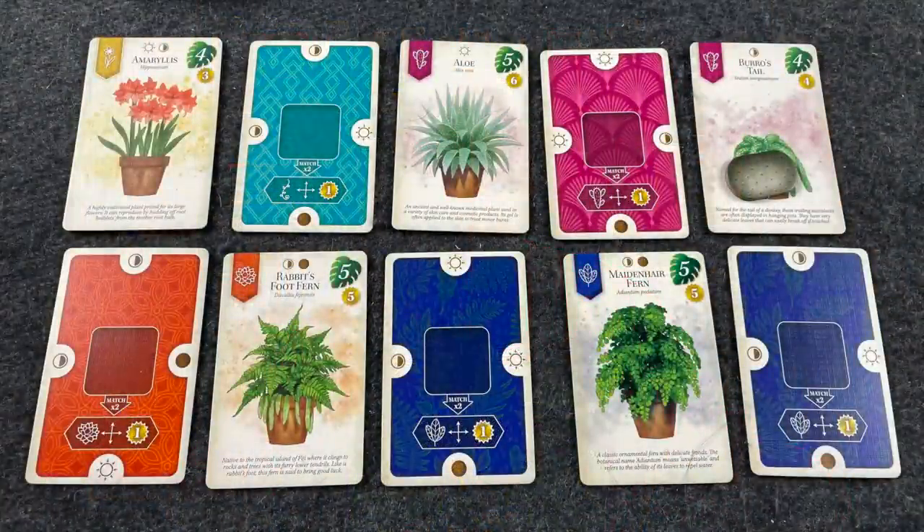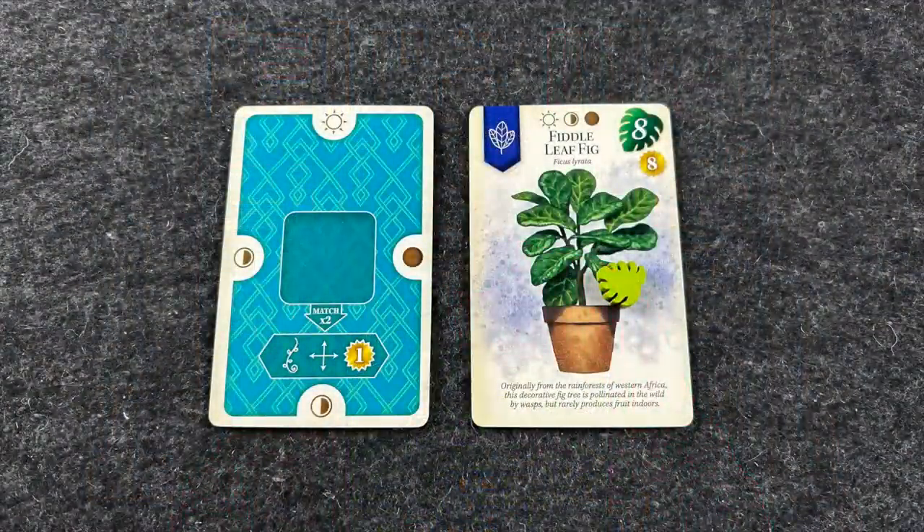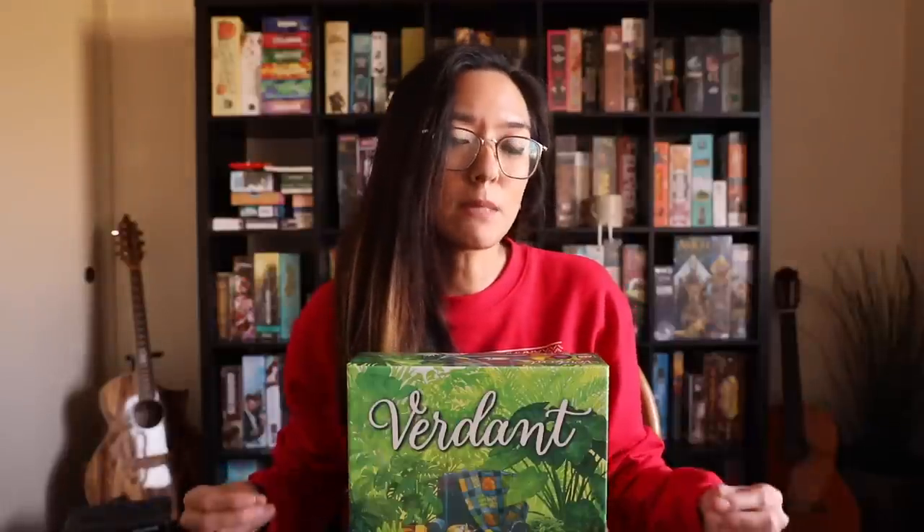In this game, you're drafting cards and placing them into a 5x3 grid in your home, alternating between plants and room cards. This is not a solo-only game — it's for one to five players with a solo mode, which is what I played. The market is comprised of four columns, each with a plant card, a room card, and a token in between. On your turn, you draft a card and a token from one of those four columns.